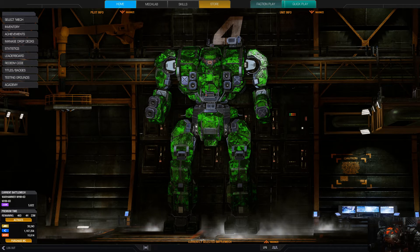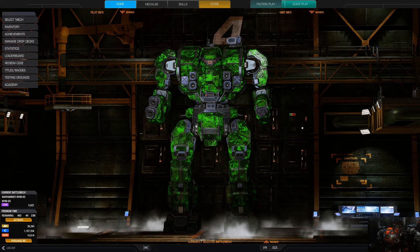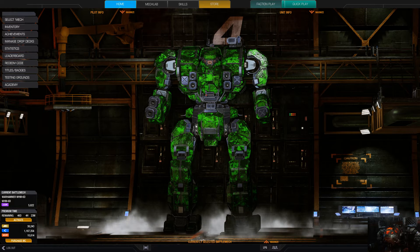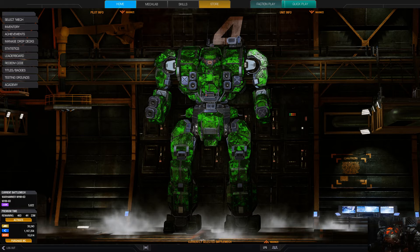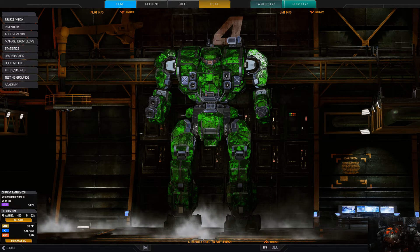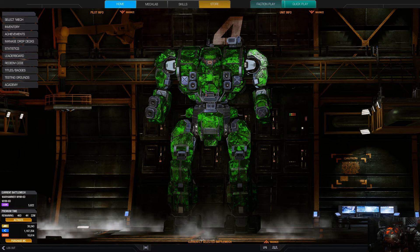Obviously the first thing we're going to go into is the Night Gyr. I got one, I like it, it sounds good. Basically it's technically a heavy OmniMech, though it has the weapon power and the efficiencies of basically a light assault mech. It basically trades speed for firepower, so be careful with that. It's going to be released for MC on the 6th of October — or December — and available for C-Bills for free on January 3rd, 2017.